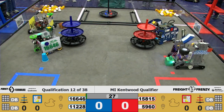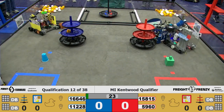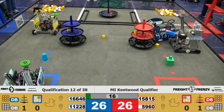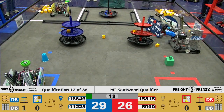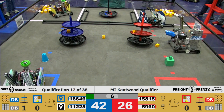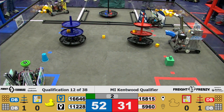All robots moving for autonomous. We have 16646 placing a block on the second tier of their shipping hub. 11228 trying to do the same. The Red Alliance has placed a block successfully on the second tier of their shipping hub. 11228 parking in their warehouse. 11815 trying to do the same. We have 16646 parked fully in their storage unit.